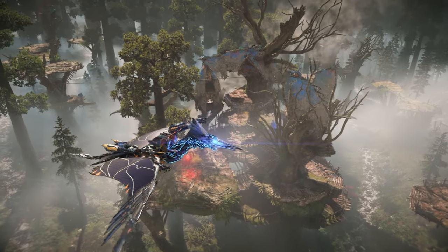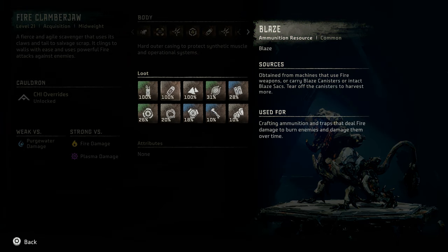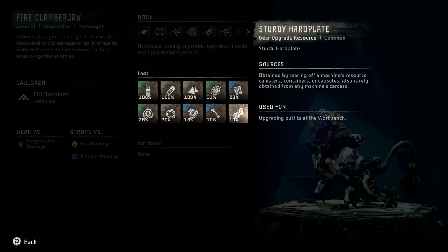Next, we'll take a look at the machine catalog entry for the Clamberjaw. Fire Clamberjaw: a level 21 acquisition mid-weight machine. A fierce and agile scavenger that uses its claws and tail to salvage scrap. It clings to walls with ease and uses powerful fire attacks against enemies. It is weak versus purgewater damage and strong versus fire and plasma damage. Notable loot includes Echo Shell, Blaze, Metal Shards, Machine Muscle, Medium Machine Core, Clamberjaw Circulator, Braided Wire, Clamberjaw Primary Nerve, Metal Bone, and Sturdy Heart Plate.